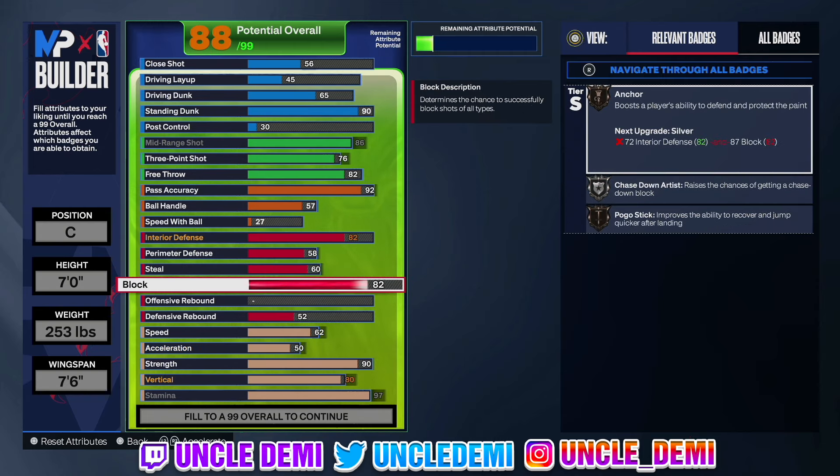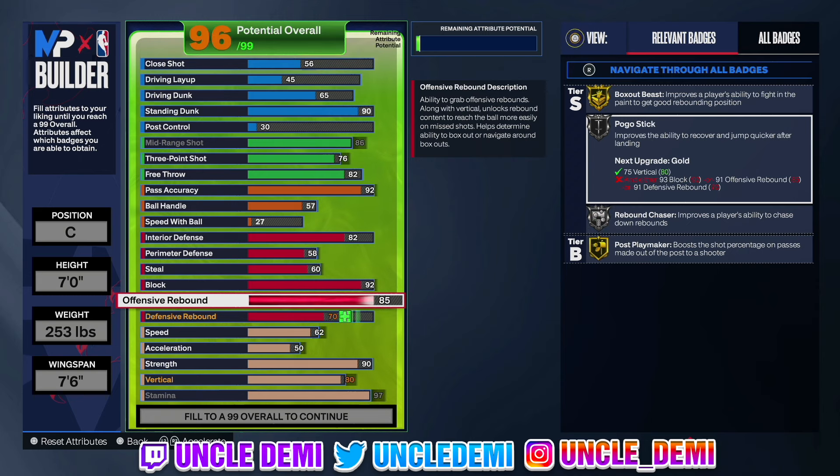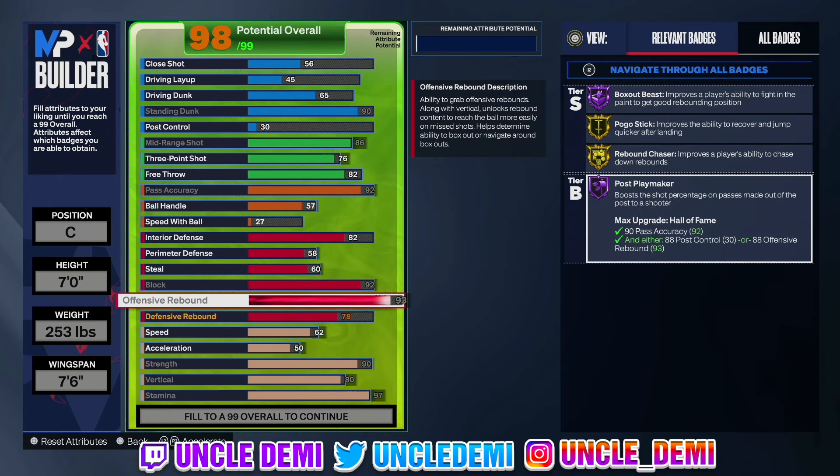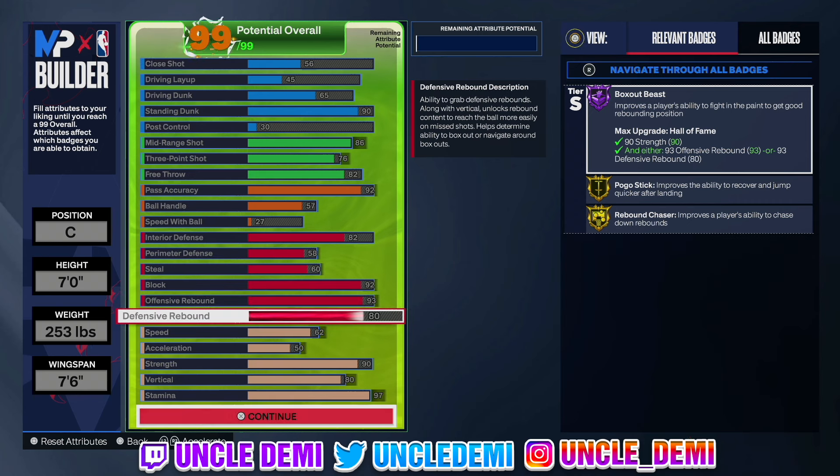On our block, we're going up to 92 on the block, so now you see we have gold anchor, chase down on silver, and pogo stick on silver. I think pogo stick will go up to gold right now — let's go all the way up to 93 on the offensive rebound. 93 on the offensive rebound will give you pogo stick on gold, rebound chaser on gold, and you also have post playmaker on Hall of Fame. By getting the rebound and passing it back out to your teammates, that's going to give them essentially a dimer on Hall of Fame. And of course you get box out on Hall of Fame too. Then last but not least, we'll go ahead and go 80 on our defensive rebound.